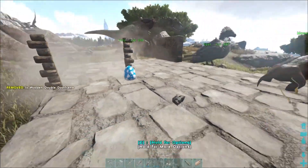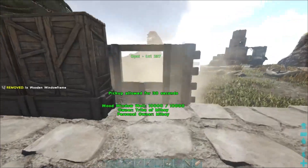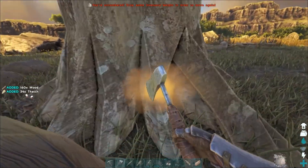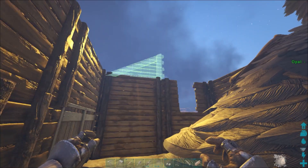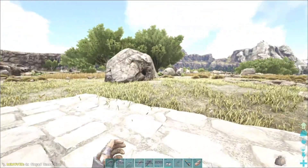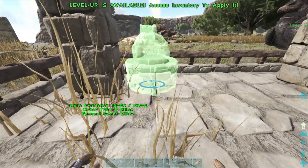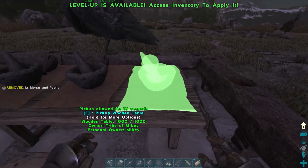So started the usual building process of placing door frames, windows, walls — realising we needed more. So heading back and forth, gathering, crafting, building, repeat, until it really started to come together. With the roof done and some shelter now for our blacksmith whilst he works on the forge, adding more foundations, more room, and eventually placing down the forges, smithy, and any other tools that they may use.